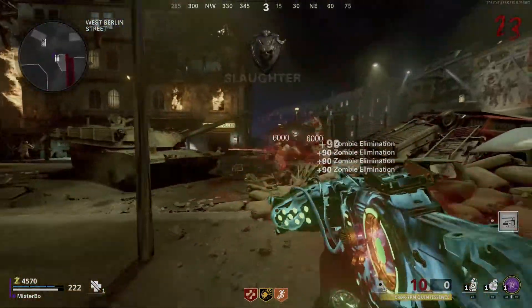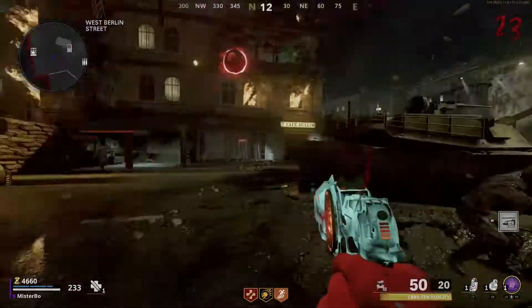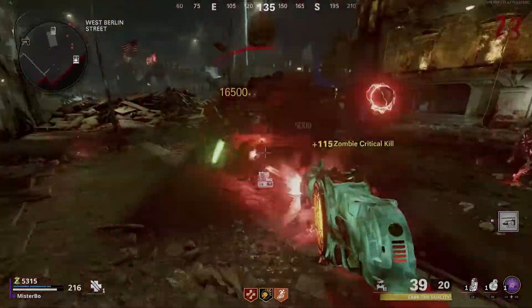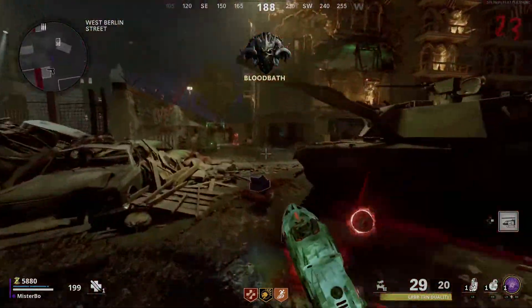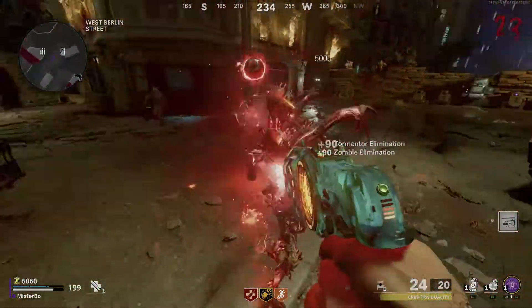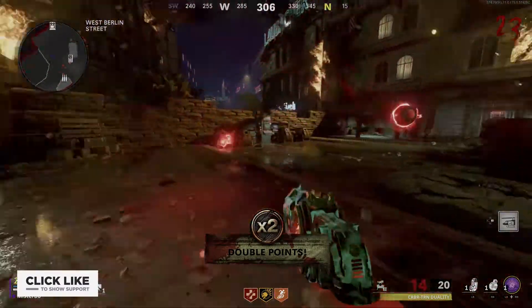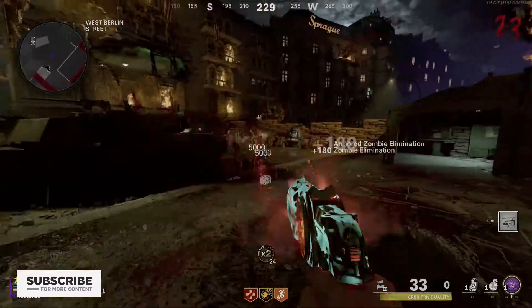Some of the variations include the swarm kit, which turns this into a tracking shotgun — probably my least favorite. There's the diffuser kit, which turns it into more of a scatter shot weapon. Then there's the blazer kit, which turns it into a single-shot beam that is super powerful, though personally I kind of like the default version.